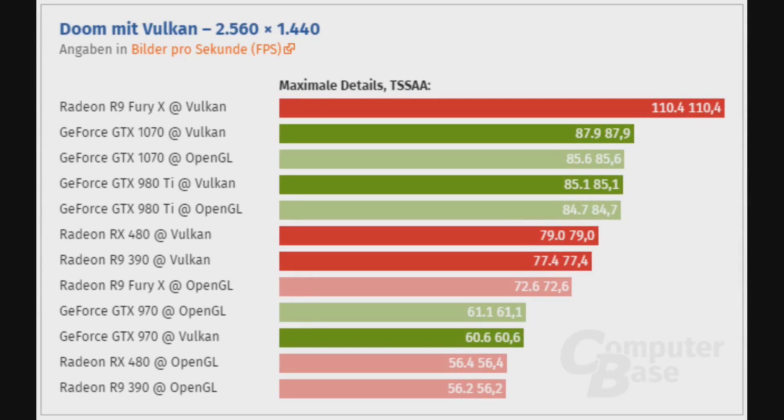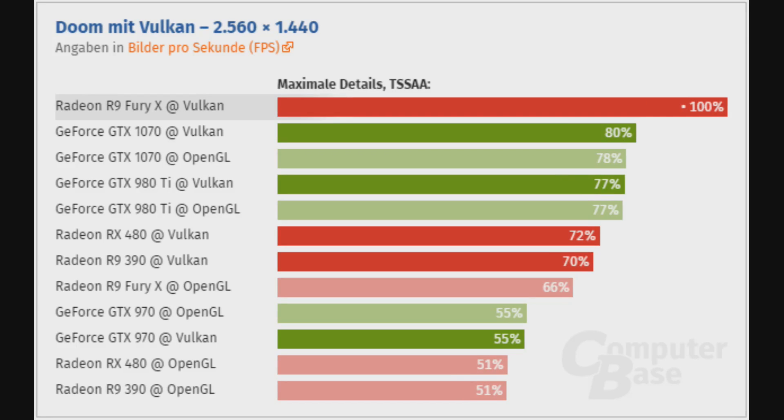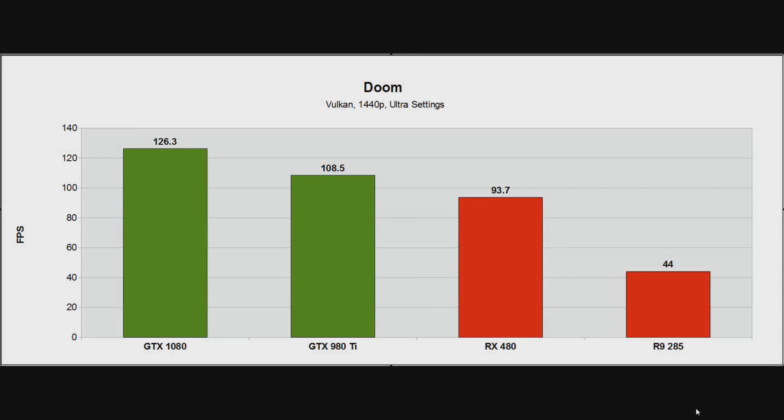I was a little concerned that something had gone wrong with my results, but taking a look around the web it became clear that my results were absolutely fine. Over at Computer Base, we see the Fury X thrashing the GTX 1070 under Vulkan, making massive gains over the OpenGL implementation — 110.4 FPS compared to 72.6 FPS, a 52% increase in performance. Computer Base's RX 480 under Vulkan gained over 40%. Looking at their percentage numbers, the Fury X likely beats the GTX 1080. The RX 480 is also pretty close to the 980 Ti — this is an overclocked GTX 980 Ti MSI G1 Gaming, up against my throttling reference RX 480.